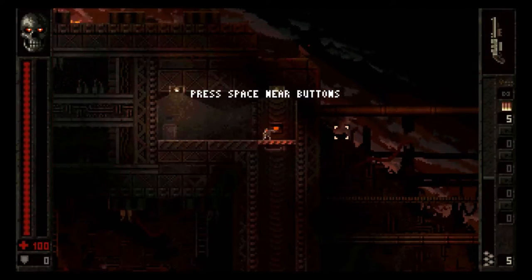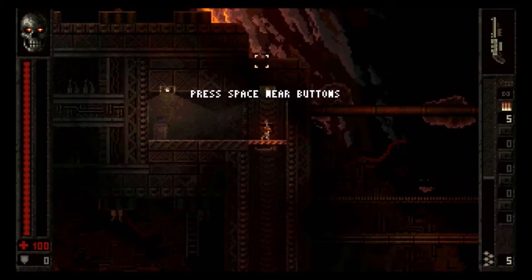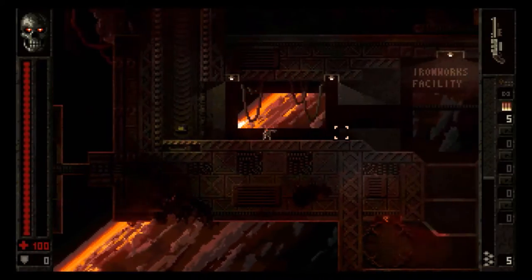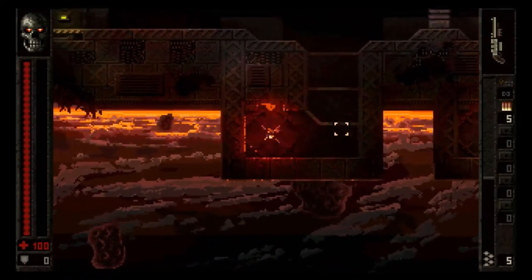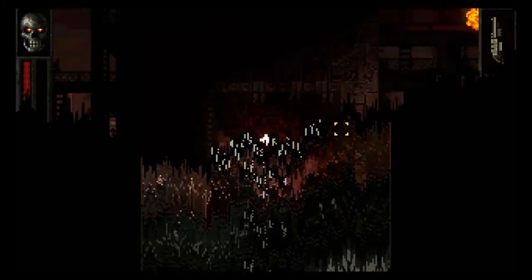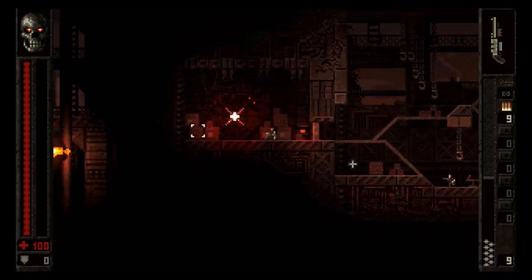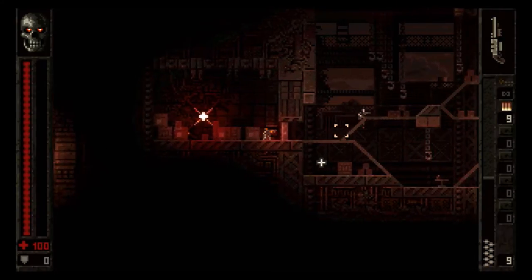One thing I think the developers should work on — it should detect that we're using a controller, because pressing space near buttons doesn't help. I figured out that it's the A button. In this game we're going to die a tremendous amount of time, so be ready for that. We can drop down through areas and push up to jump, which is a little odd, because the left trigger button kicks stuff and the right trigger shoots. As soon as we open this door we're basically going right into the action.